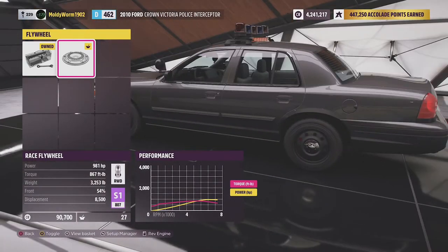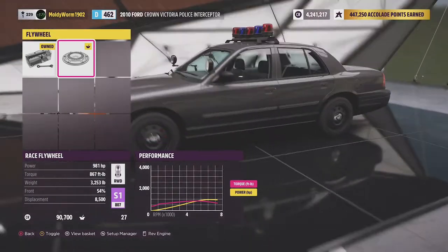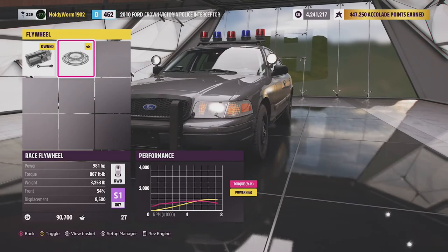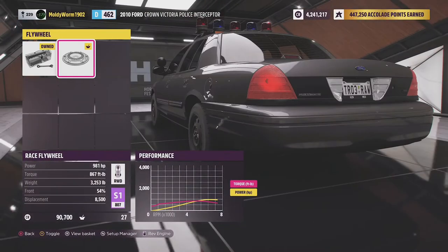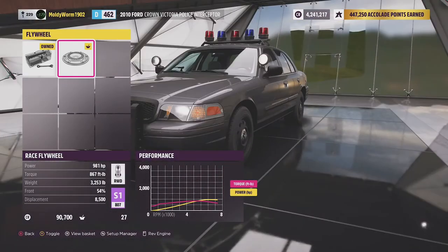900 horsepower is not a small amount. This thing is going to be wheel spinning quite a lot, but it does weigh about a ton and a half. My theory is Crown Victorias are quite reasonably well-handling vehicles — they are used by the police and as taxis so they wouldn't use them if they were no good. We'll see how it pans out. I'm going to go ahead and paint the vehicle and tune it a little bit and I'll see you guys when we get to the rally course.